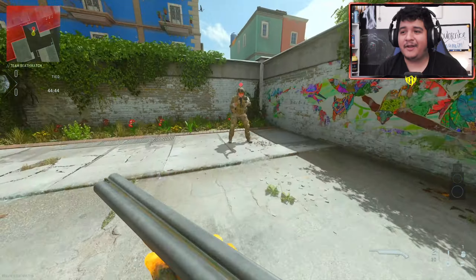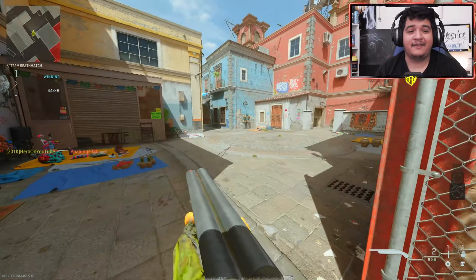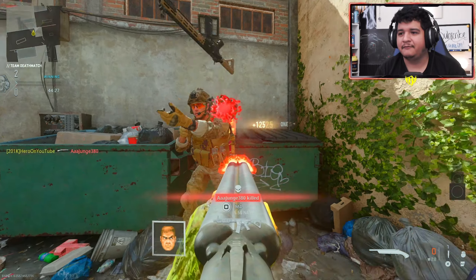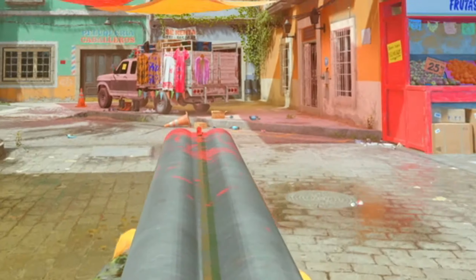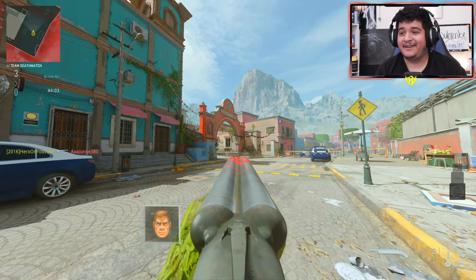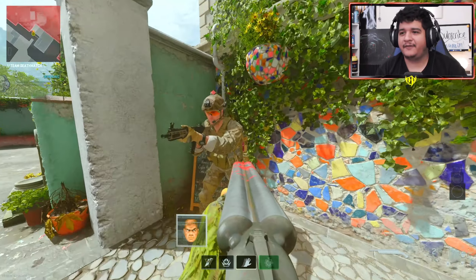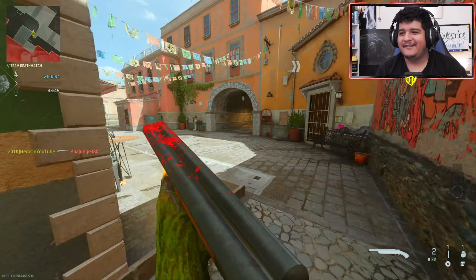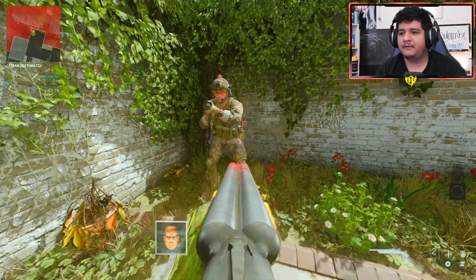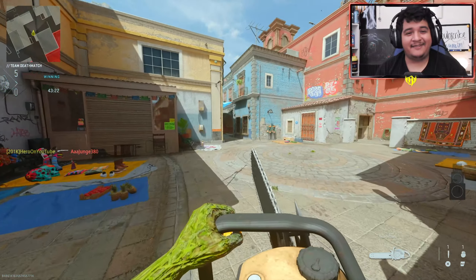I wanna see how bloody the shotgun gets over time, because it is reactive. So I wanna see how many kills it takes to get that bloody effect on the gun. After one kill, it has a little bit of blood on it. After two kills, you pretty much have a good amount of blood on there — you can see it on the barrel. Here's our third kill. It is legit reactive — it looks more bloodier the more kills that you get. That's kinda cool. Here's our fourth kill. I think it might max out at three — not sure if there's a big difference, but at least you know that it works. Three or four kills is pretty much the max.